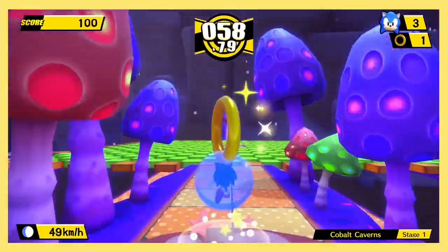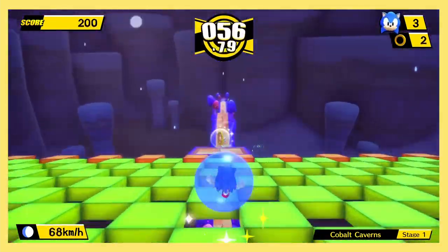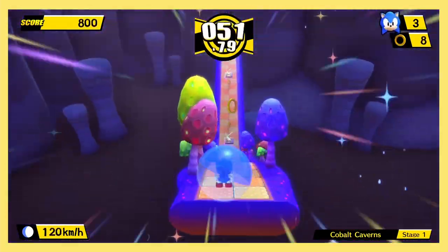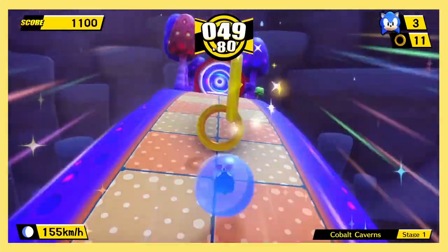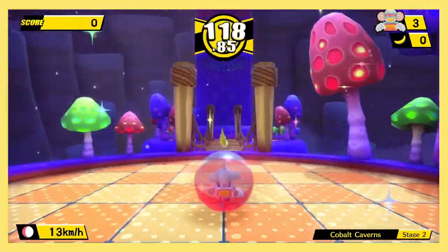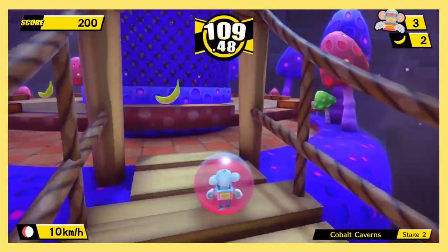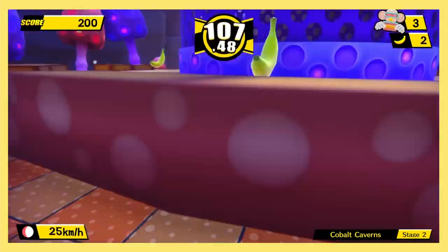As we dive into one of the best looking worlds in my opinion, we start off approaching this checkerboard pattern. While you can bounce across it to the end, there's actually no problem with falling through, as the rest of the level is just a straight shot to the end. Stage 2 brings us to a platform that is unfortunately mandatory to jump over, so that is another fail for us.